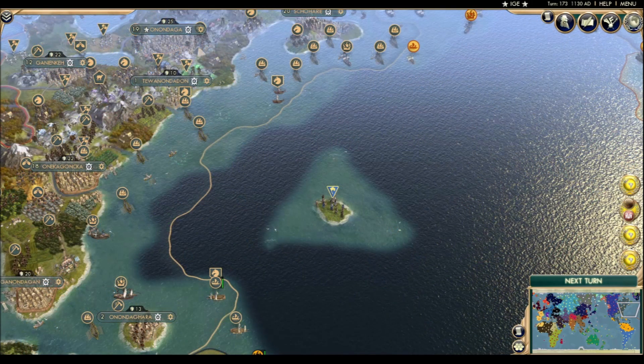Hey, that Uruguayan settler actually found Bermuda. Good job, guy. According to the in-game calendar, it only took him 40 years too. Now he can settle down and retire.